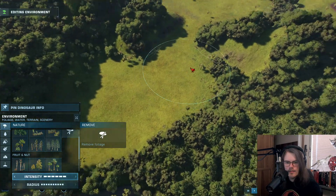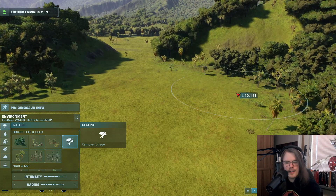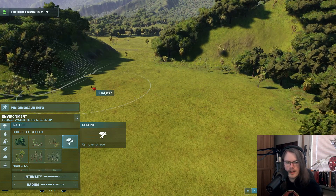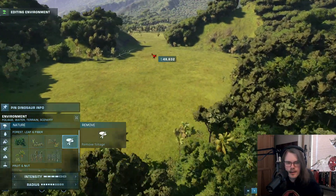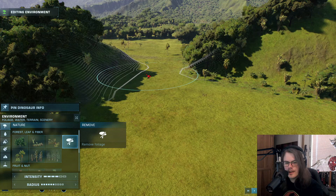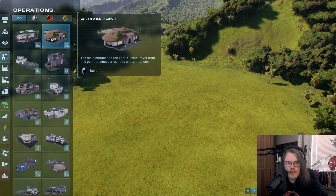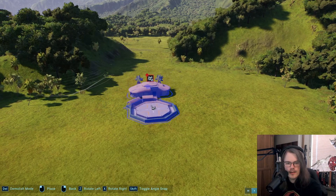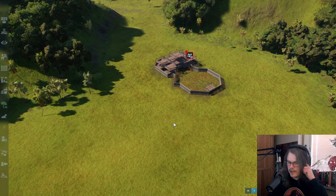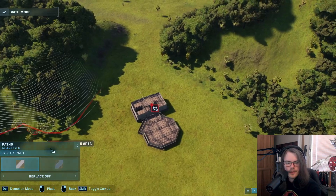We're gonna set up an entirely new idea here. I'm gonna try to use this narrow path — this bottleneck — as a nice way to build like a portal into the park for everyone to come in. We go to operations and set up an arrival point. I usually use the one from Jurassic Park because it's just nice. We put that here — you can do really nice stuff down here and build around it later.